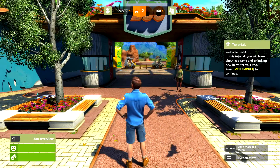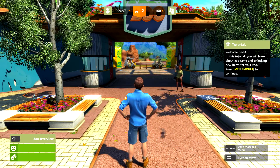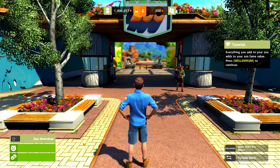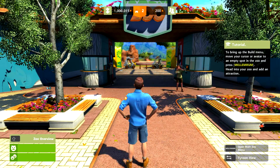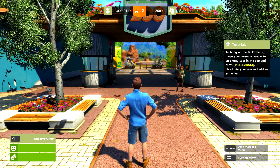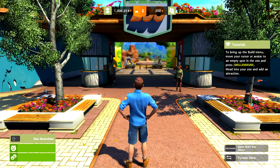Welcome back! In this tutorial you'll learn about Zoo Fame and unlocking new items for your Zoo. Everything you add to your Zoo adds to your Zoo Fame value. To bring up the build menu, move your cursor or avatar to an empty spot in the Zoo and press space. Get into your Zoo and add an attraction.